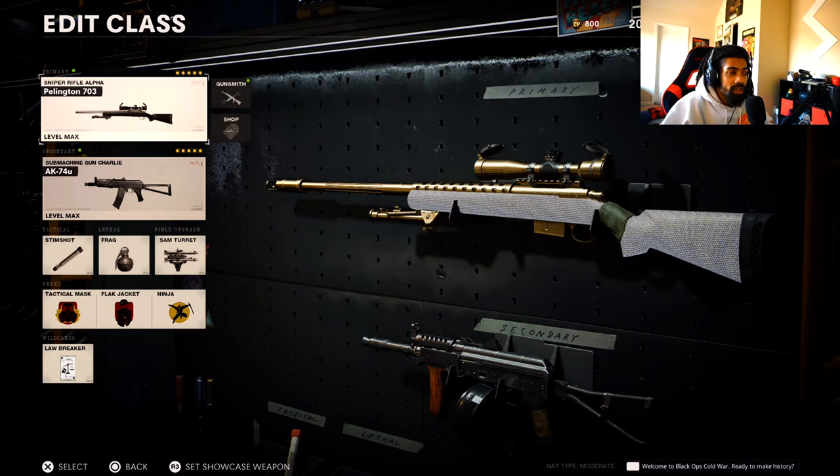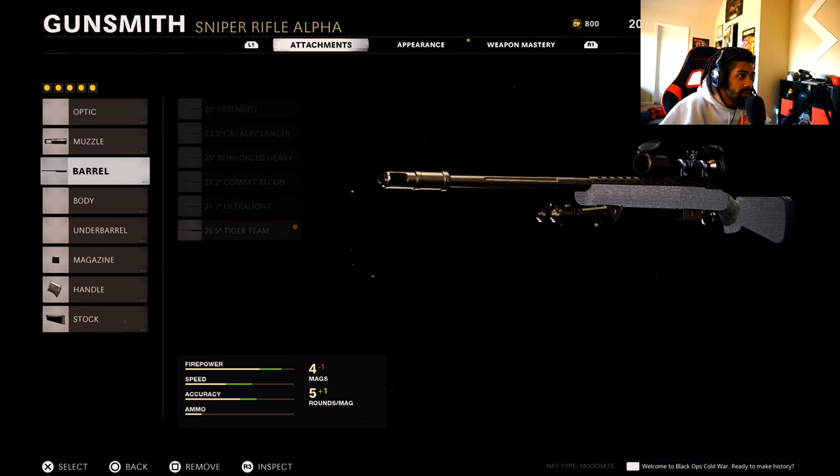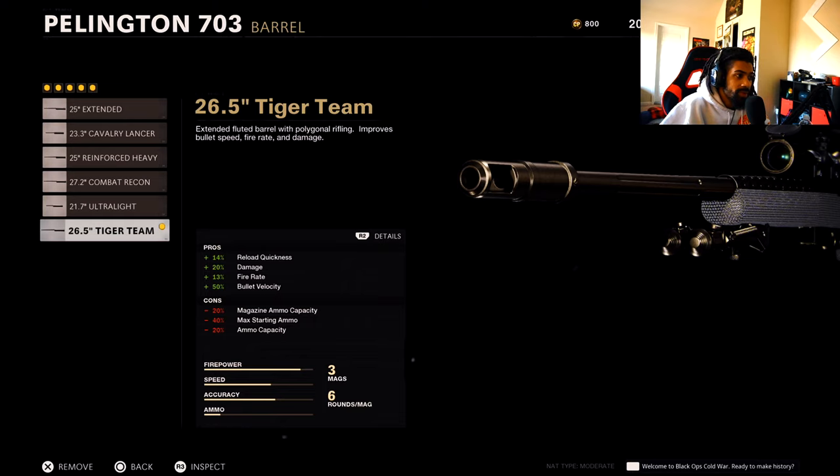Alright guys, here's the class setup — got the iced out Pellington. Look at that thing, so beautiful and so unreliable. Pellington's got the Stabilizer .308 muzzle, weapon sway down. We got the Last Barrel Tiger Team, adds damage, reduces hit markers — even though you get a lot of them with the Pellington.